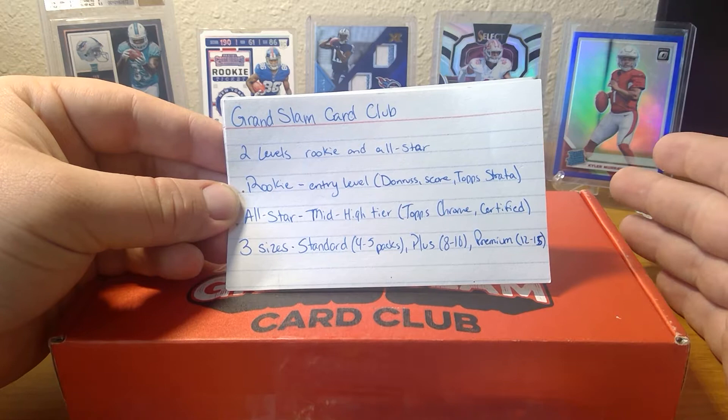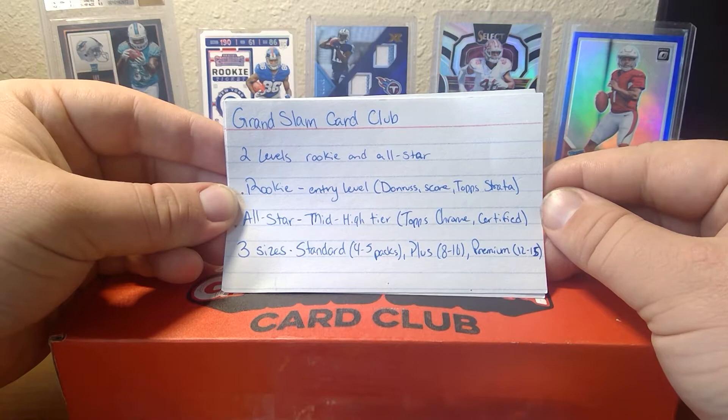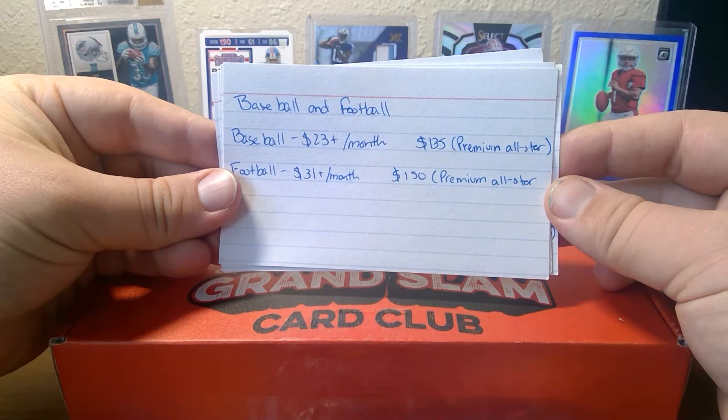So the rookie level has your Donruss, Score, Top Strata, and lower end hobby stuff. The all-star level has Topps Chrome, Panini Certified, Bowman, Bowman Chrome, stuff like that. There are three different sizes: standard, which is four to five packs; the plus, which is eight to ten packs; and the premium, which is twelve to fifteen packs. I went with the premium all-star football.